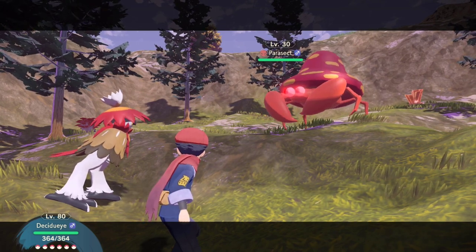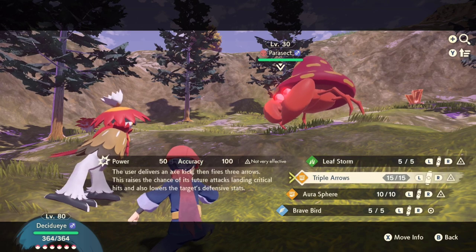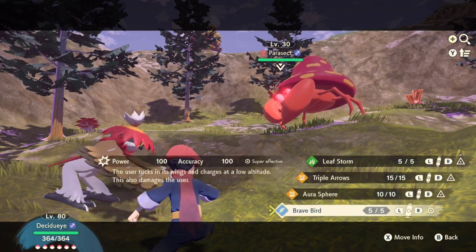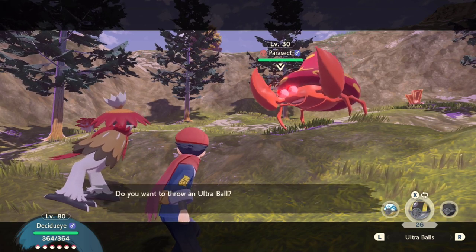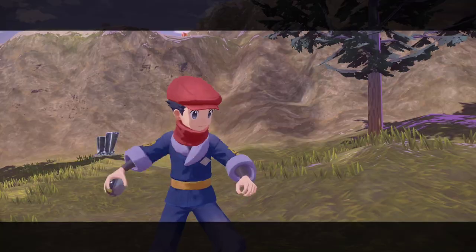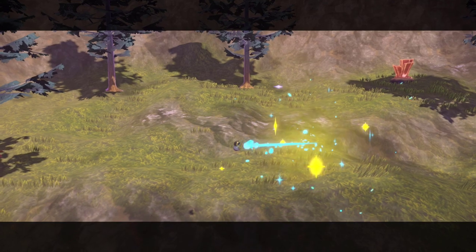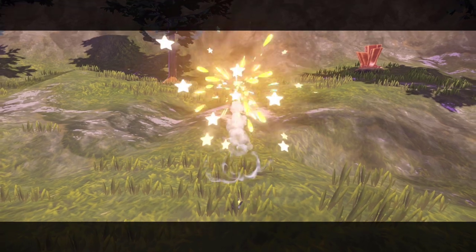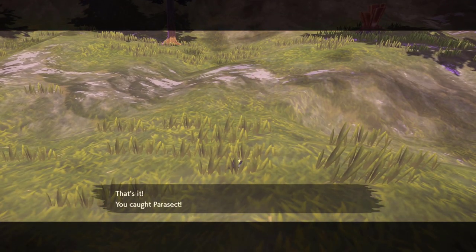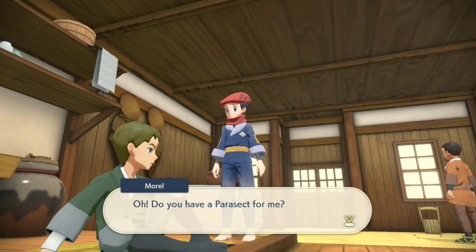I always recommend the Ultra Ball to catch Alpha Pokemon, and I especially recommend the Gigaton Ball. They have an extremely high catch rate for all Pokemon, especially Alpha Pokemon. Sometimes you don't even need to fight them — you can just catch them with the Gigaton Ball and they go right in with one bump and no struggle. So once you get done catching your Parasect, it shouldn't be too hard. Just head on back to talk to Moral.